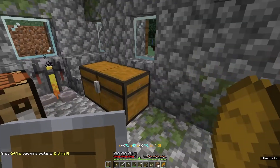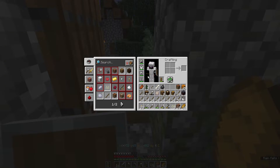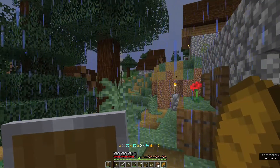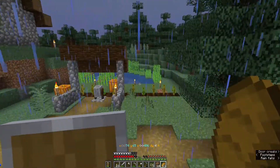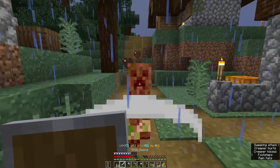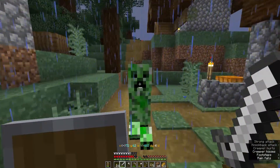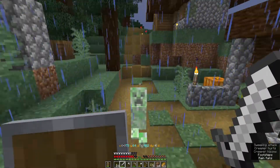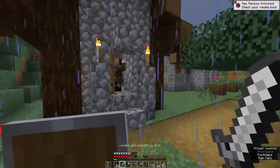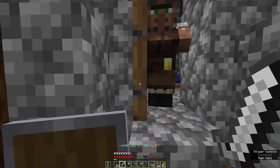Hi guys, welcome back at day number five of the November 2021 MHC challenge. There's a creeper — just what I want to see at the beginning of the day. Creeper boy, come on, let's deal with you. We are after a full set of enchanted diamond armor. Die! Thank you. Hello sir, I've got nothing to read at the moment — I'll shut the door.